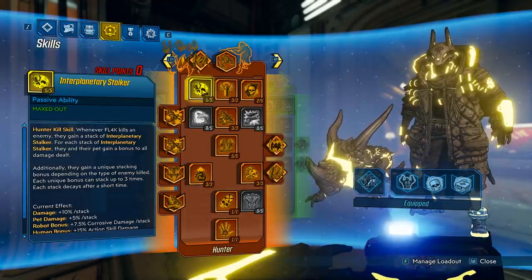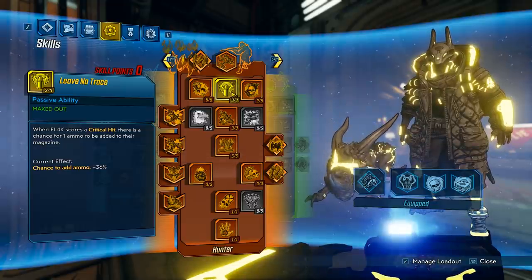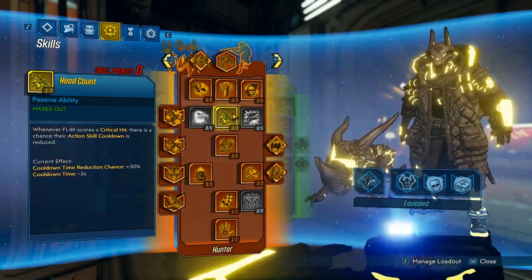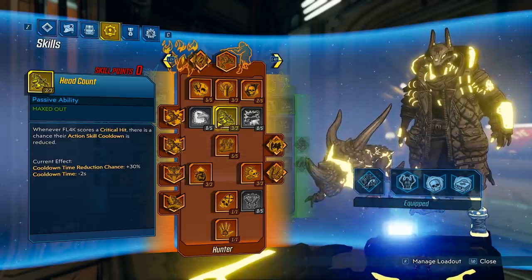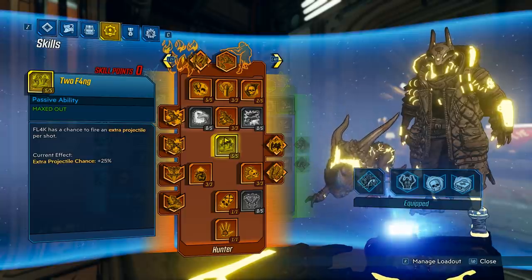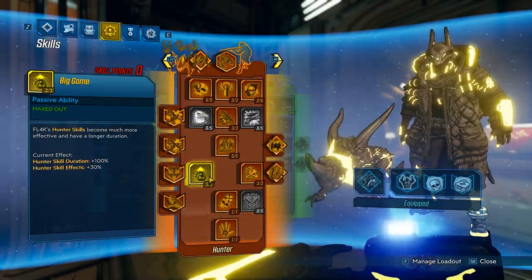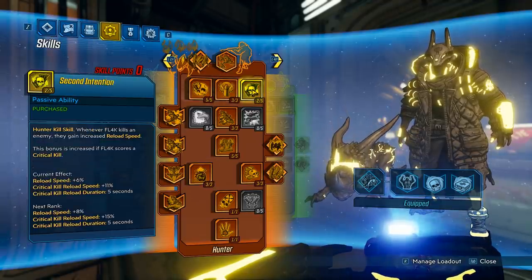For the orange skill tree: Interplanetary Stalker gives more damage on kills. Leave No Trace gives a chance to get ammo back on critical hits — combined with Megavore this works pretty efficiently. Second Intention adds a little reload speed to move down the tree. Head Count gives cooldown on critical hits, which is efficient with Megavore. The extra pellet skill is situational but can get you close to double damage. Big Game extends duration of your hunter skills, including Frenzy.